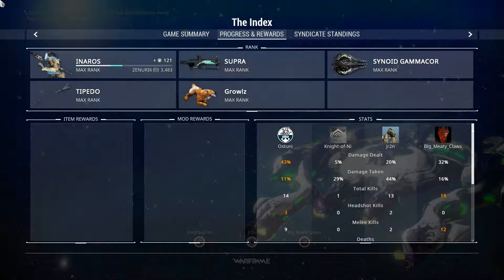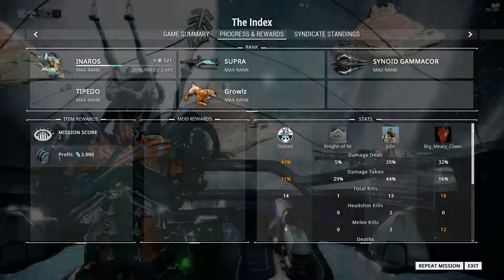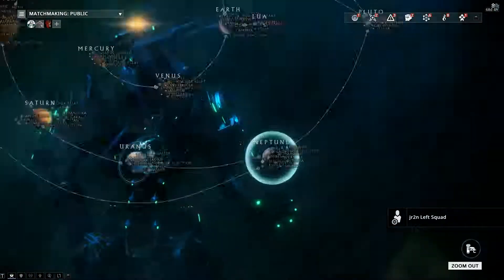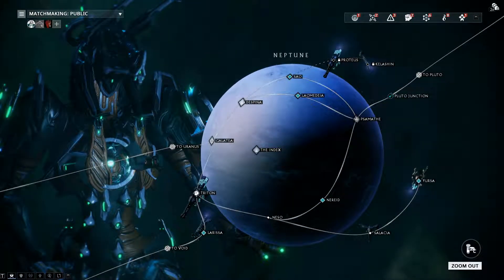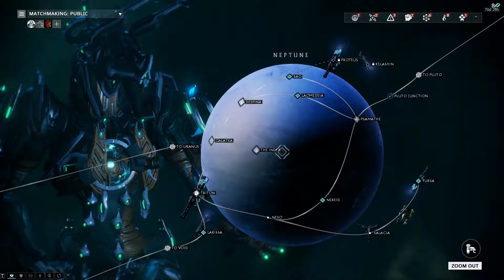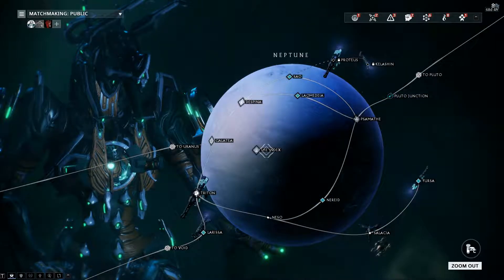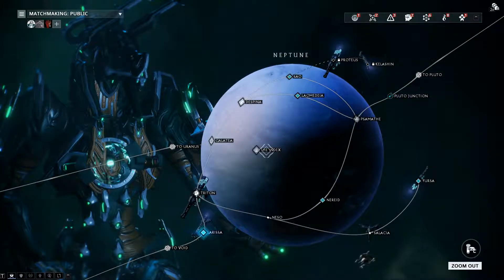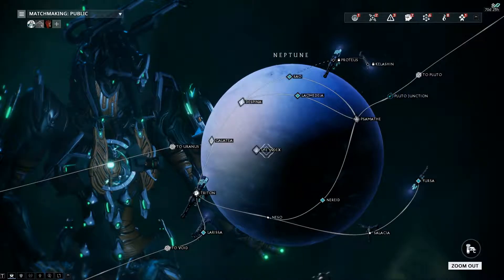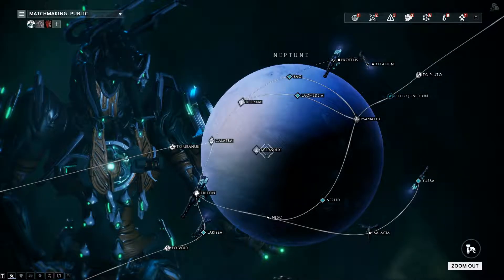The weapon mods that come out with these arenas are really good. We've only had two so far, but the ones from the last one did pretty good. There's one you can put on the Jet Katag — the big jet-powered hammer that Atlas uses — that makes enemies explode on death. It's amazing. But for right now, we said we were going to go through low to medium to high today. We're going medium. Let's do it.